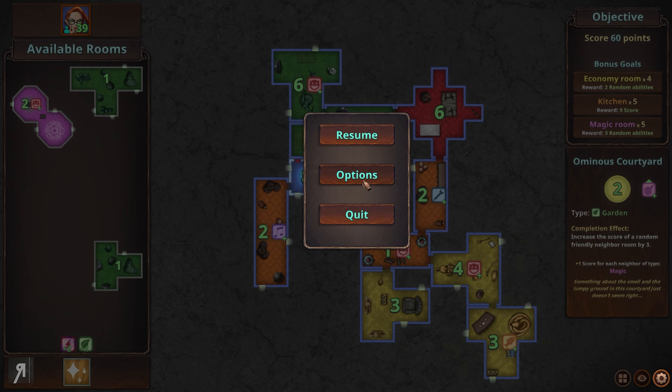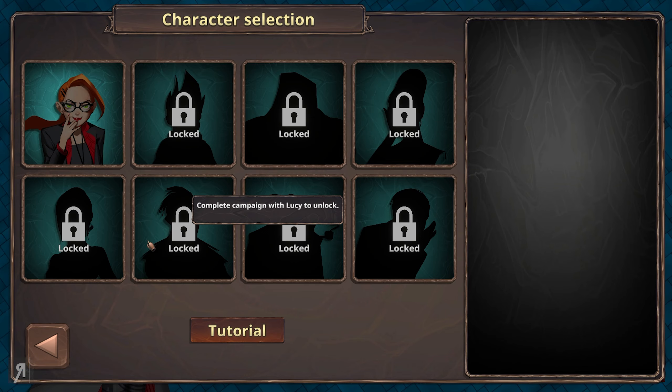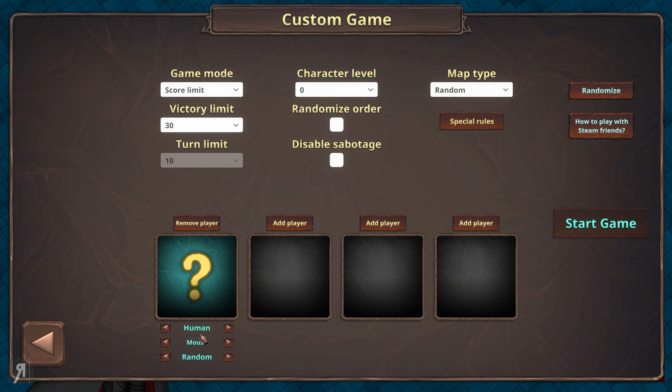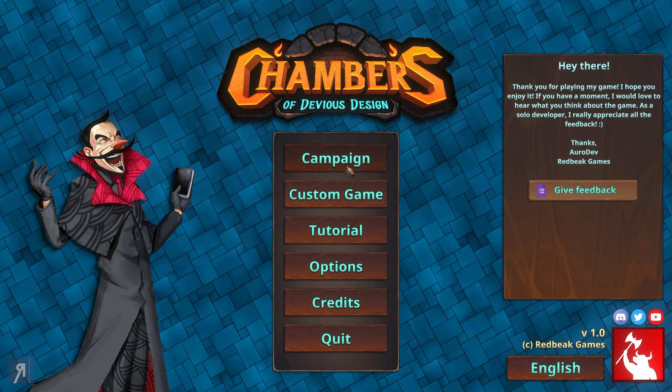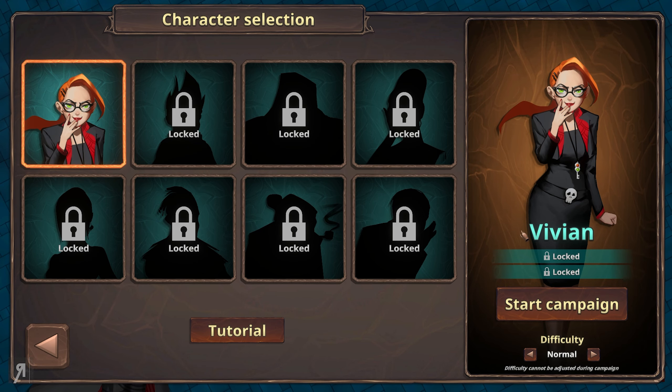That's the end of the tutorial. I'll go back and quit to the main menu. There is a custom game option where you can decide whether you want to play versus AI or with human players. It's actually available to play with Steam friends, and remote play together is available, so you can play like it's local co-op. Let's go into the campaign — we're playing as Vivian, and you can play on Easy, Normal, Hard, or Master difficulty.